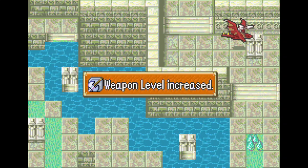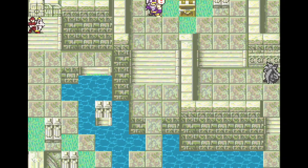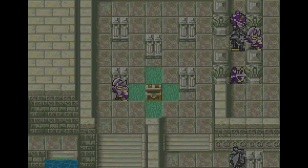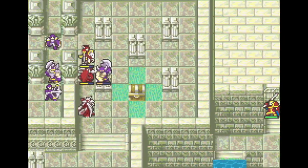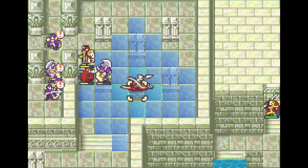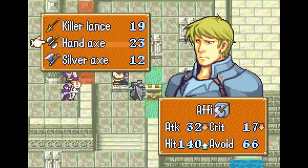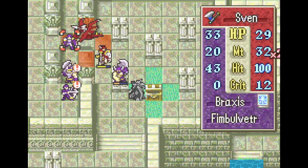That is S-rank Axes for August. I could have had August attack there, but there's literally no point unless I wanted her to get an extra point of HP or luck. This chest contains the Angelic Robe — this should have gone to Lani; it would have made the next map slightly more reliable. I didn't think of doing that in time though.